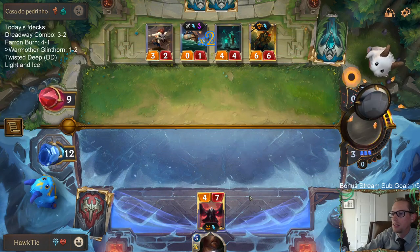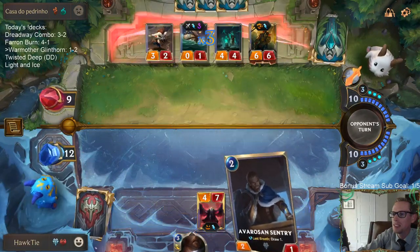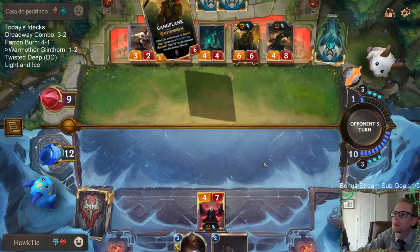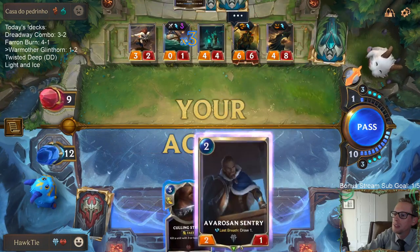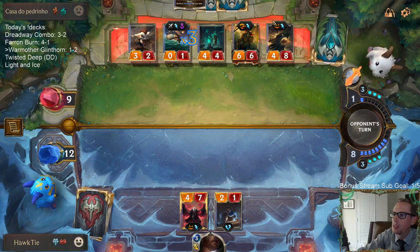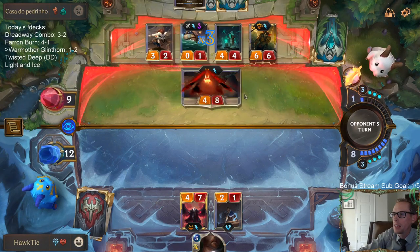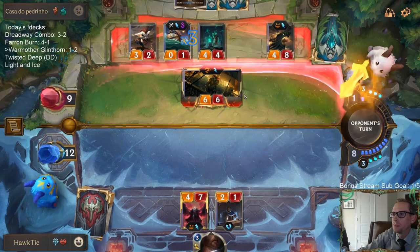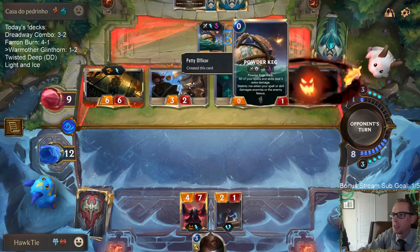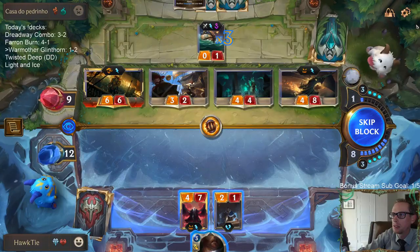That's a big difference - they draw Rekindle or I draw Catalyst of Aeons. Warmother's Call please. No. There's no fighter in sight. That should just be game anyway, right? Like they just attack. This thing's going to do 12 to me just attacking. Yeah, and it's overwhelmed. It's just game. I have to kill Powder Keg, but even with killing Powder Keg it's just game.